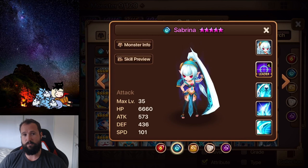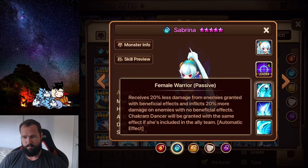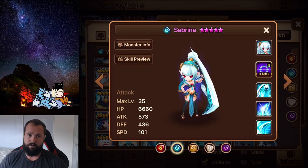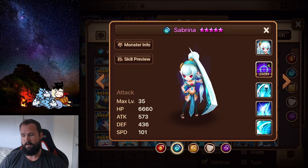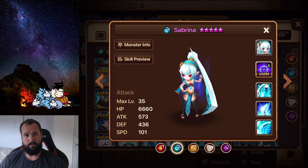The Sabrina, the Water Boomerang Warrior, offers a defense break on skill one, a defense break on skill two with attack power down, and she also has a heal block. Her skill three passive means she receives less damage from enemies with beneficial effects and inflicts 20% more damage on enemies with no beneficial effects. She pairs incredibly well with Shayna, the fire Chakram Dancer. If you already have Shayna, I definitely recommend picking up Sabrina. If you don't have Shayna though, I probably wouldn't recommend her - just wait and look for one of the other units instead.